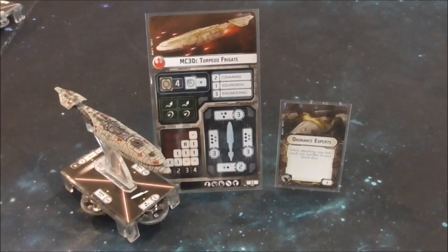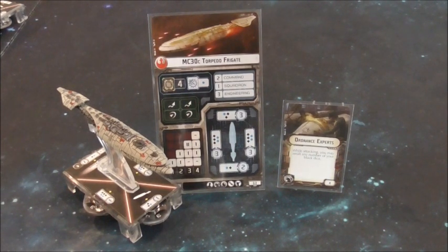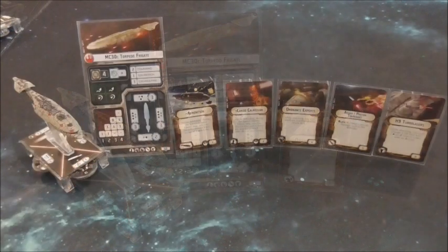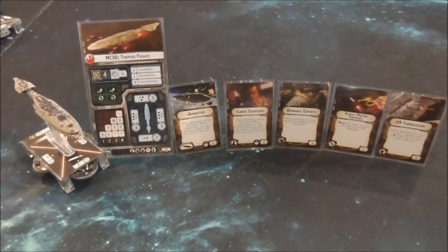Let's talk upgrades on the torpedo frigate. Like the Raider, if you're going to take the torpedo frigate, always take Ordnance Experts for your weapons team slot. One of the more popular builds you'll see for the torpedo frigate includes Admonition for the title, Lando Calrissian for the officer slot, Ordnance Experts obviously, Assault Proton Torpedoes, and H9 Turbo Lasers, for a total of 92 points.